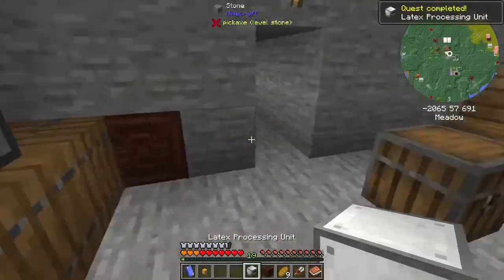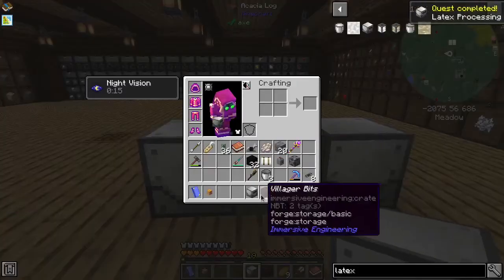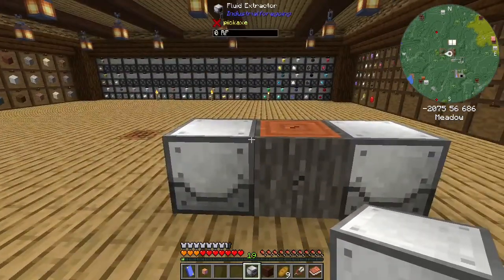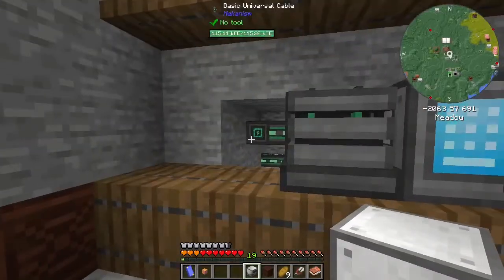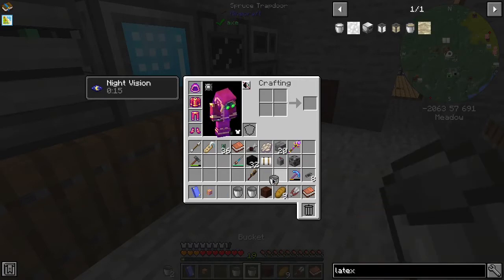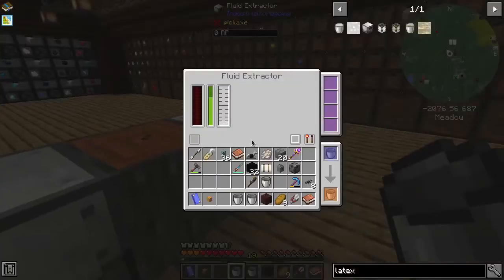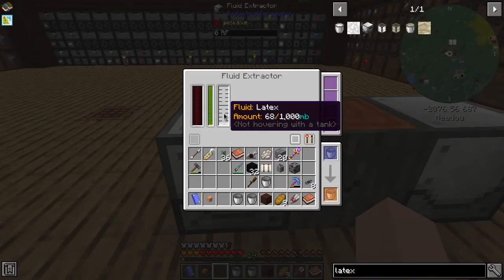We'll grab this and the latex processing unit. Basically what that does now - we'll need to get power to this, I'm almost positive that this needs power. So let's just bring it right there - ta-da. Latex processing unit needs fluids, it needs latex and it needs water. So if we go in here and we get a bucket of latex and a bucket of water - you're full right now, you need to gather more. That's a bummer.